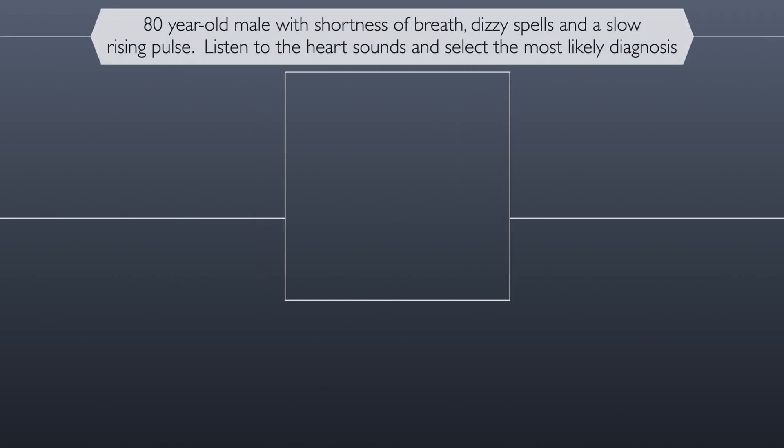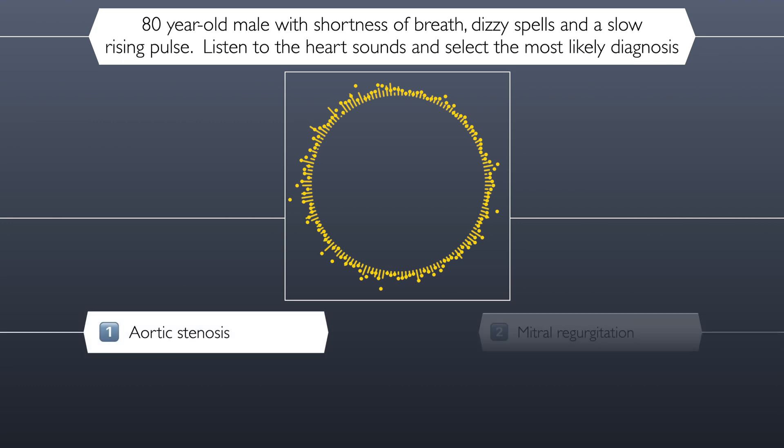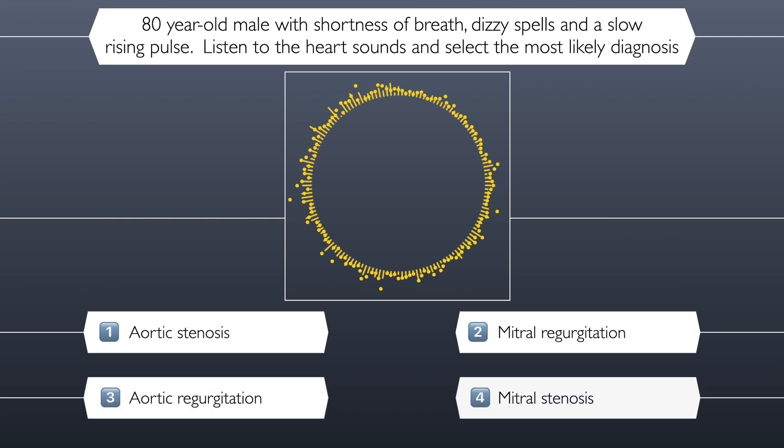Question three. The next patient is an eight-year-old male with shortness of breath, dizzy spells, and a slow-rising pulse. Listen to the heart sounds and select the most likely diagnosis. Is the correct answer aortic stenosis, mitral regurgitation, aortic regurgitation, or mitral stenosis? Think carefully about your answer. And the correct answer is aortic stenosis.